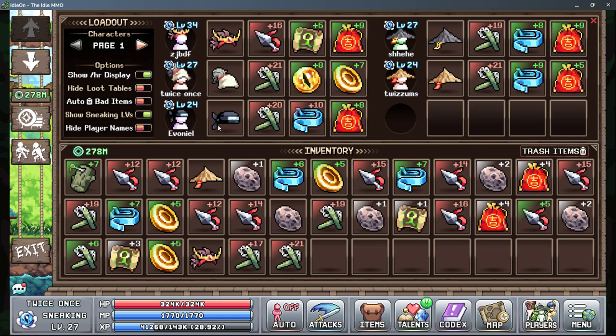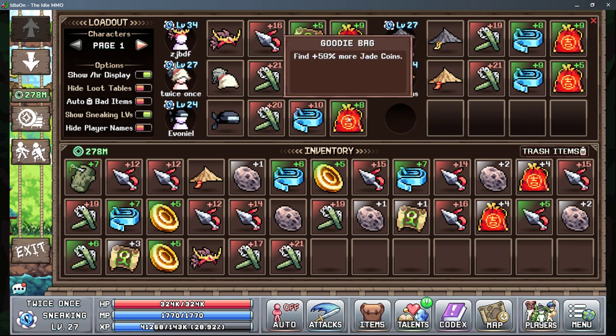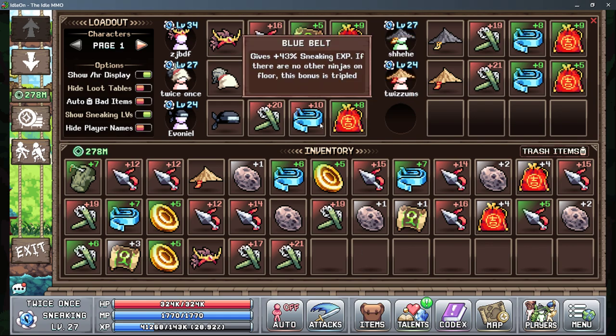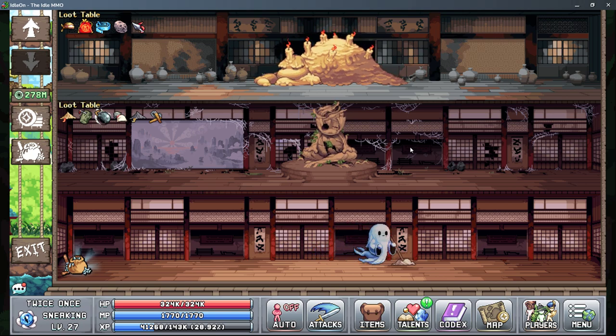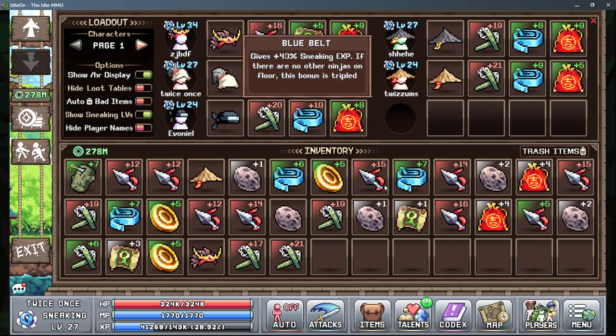Then you have a hat slot, which is just cosmetic, and then you have two charm slots. The jade coin charm gives you more jade coins — this is useful to have on every character. This one gives you more sneaking XP, and it's tripled if there's no other ninjas on that same floor. So if you unlock a new character, this can be very good to throw on them. Because they're a new character, you're not going to want to put them in your highest stage since their sneaking level is going to be very low — put them in the first stage. That way you can throw this belt on them, and since there probably isn't anybody else there, they're going to level much faster.